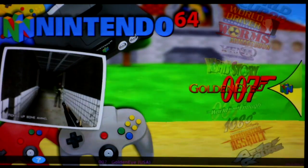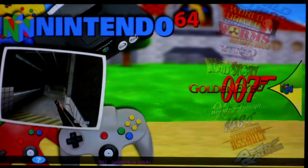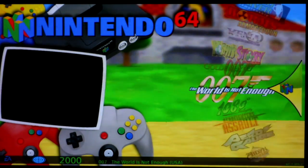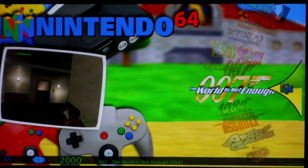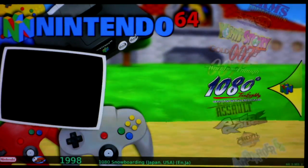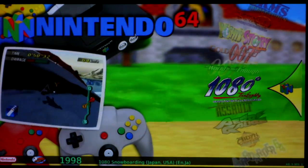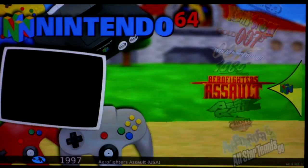The first one is GoldenEye — it gets a yellow. Heavy slowdown on some levels, it's playable but it gets really laggy when there's a lot of things on screen, and you can see through walls or things are missing occasionally with the graphics. The same thing happens with Perfect Dark but with way less slowdown, though it still has a lot of graphic glitches. 1080 got a red — it was horrible, you can't see certain things on the screen, audio glitches, not playable.